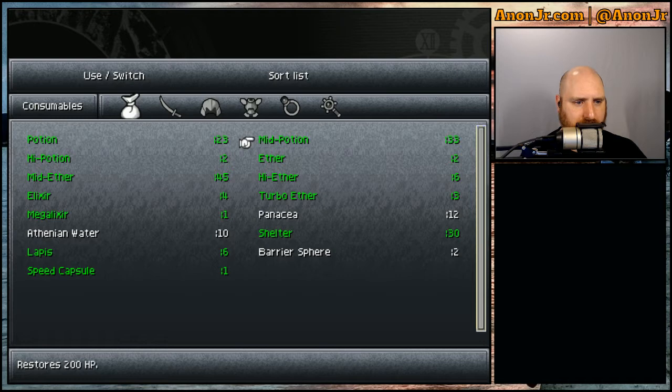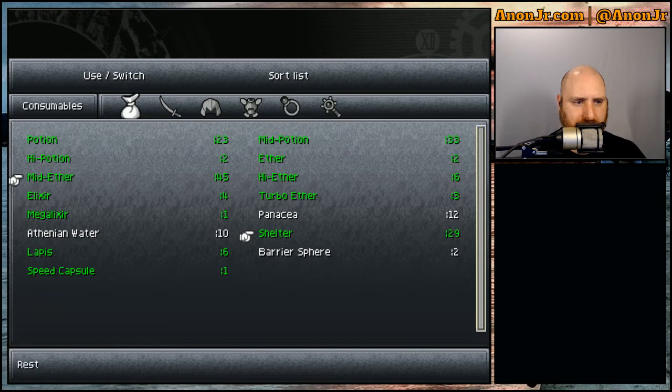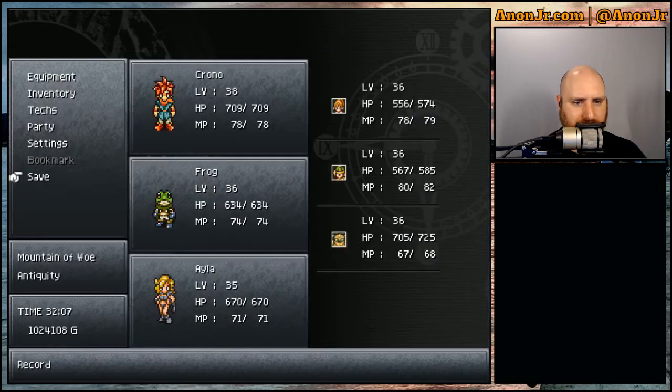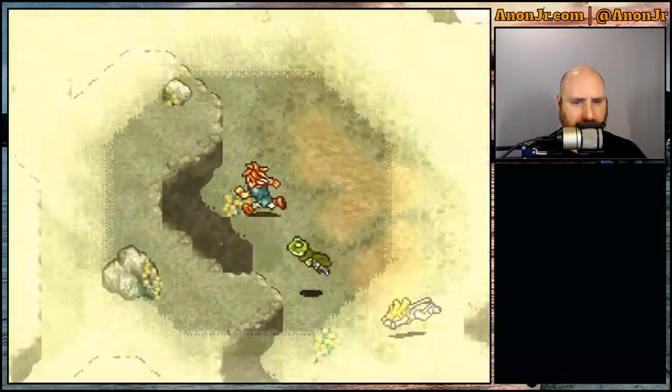Inventory — where's my shelters? Give me a shelter. I know I've got a bunch of them. There we go. Keep forgetting that you can actually rearrange stuff. That takes forever to get them in the order you want. Let me just get the shelter up to that top spot and then we'll do a quick save while we're on Mount Woe and continue on our way.